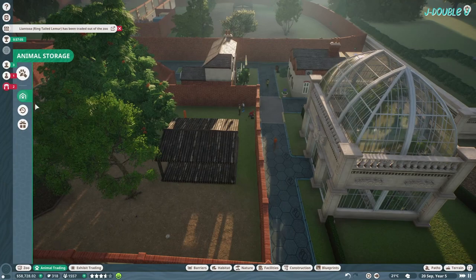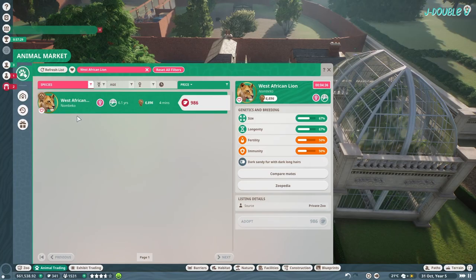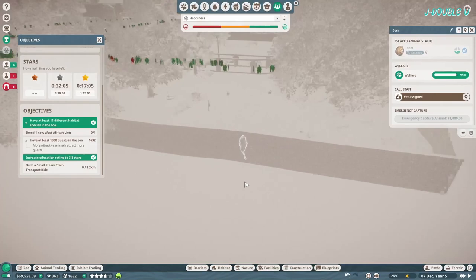I perform some advanced research on a couple of animals just to help with the education rating and bring more guests in. Release your mature animals to the wild to get conservation credits to help afford the lions. I do manage to find a cheaper one at some point.